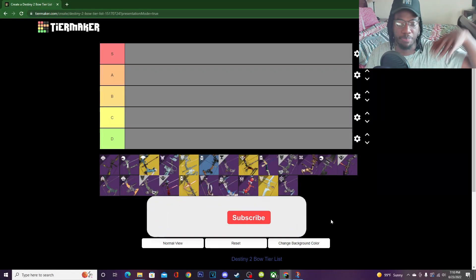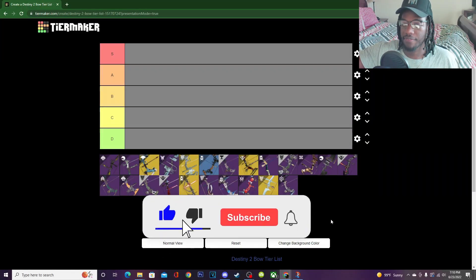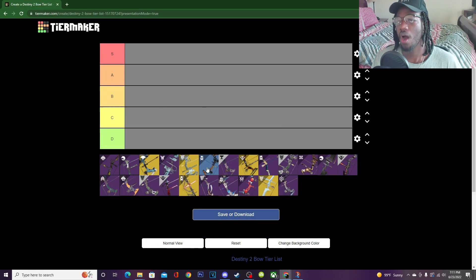Today we are going to rank every single bow. The ones that aren't exotic are really going to be ranked off of perk pools. I have all the perk pools on one screen and the actual weapon on the other. We have the standard S, A, B, C, and D tiers — S tier being the chef's kiss, A tier being really good, B tier being mid, C tier being okay but not great, and D tier being absolute dog.